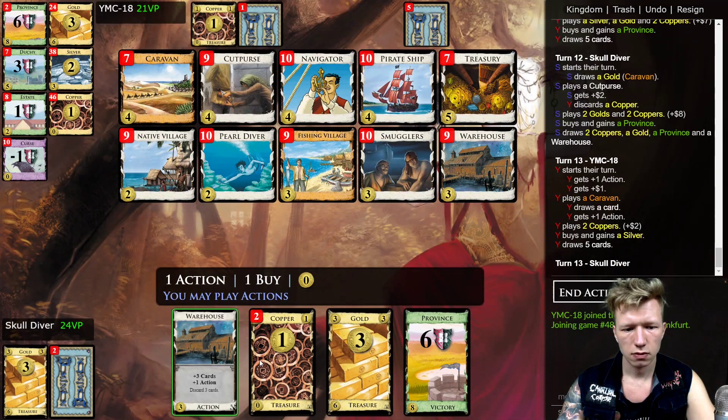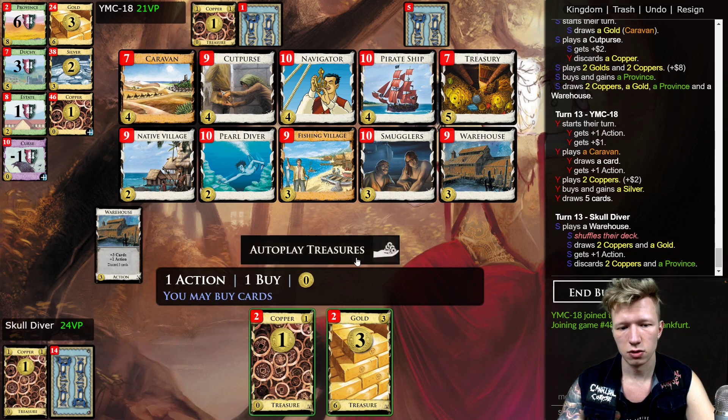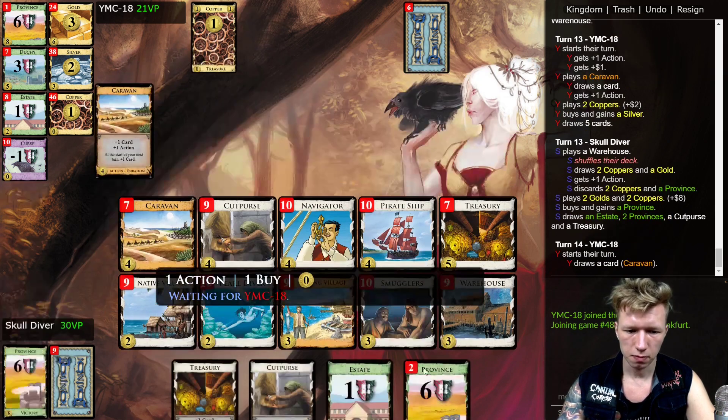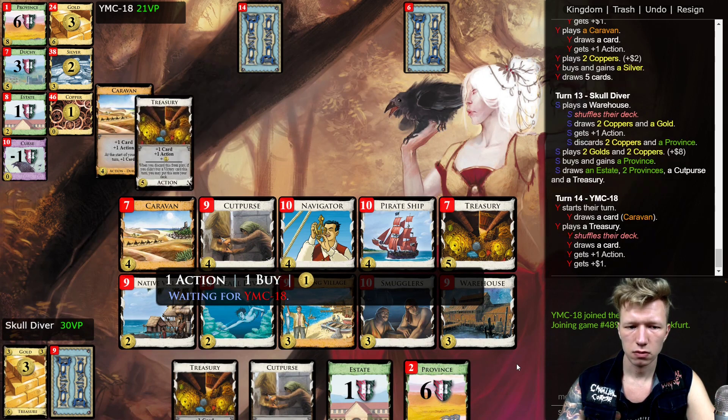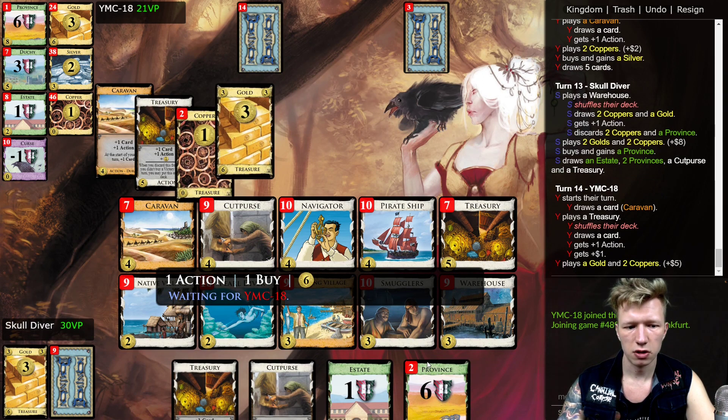Do I play the Warehouse? I can just take the Duchy here, and then the gold won't miss the shuffle, but if I can hit Province here it would be so good. That was an amazing draw — so good. This next turn is going to suck. Well, if I can draw the gold then I'll be able to get the Duchy at least.